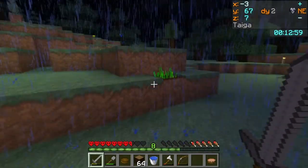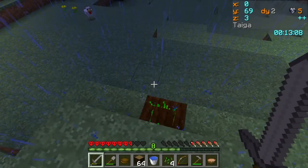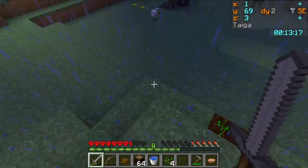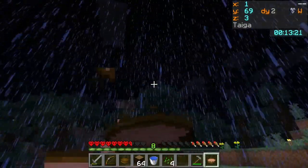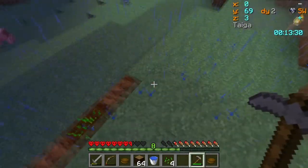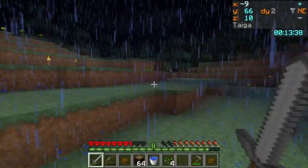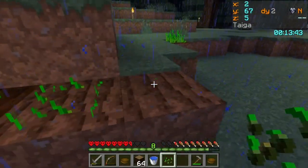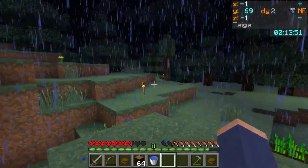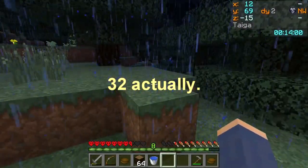Might as well finish off this outer patch while I'm out here this evening. Got a bow off a skeleton — and two arrows, so worst comes to worst I've got that. I'm about to starve to death though; all that fighting was not good for me. Food management is one thing about hardcore I keep forgetting — fighting and mining are both very food intensive. My garden design should have about 27 spots around the edge — not fully efficient but a start.